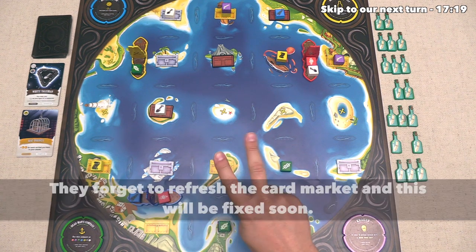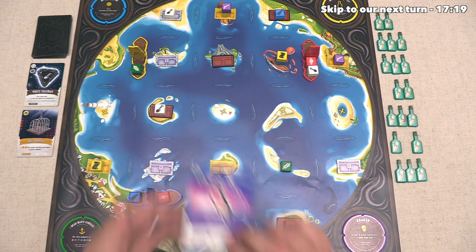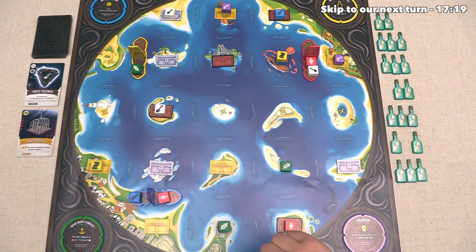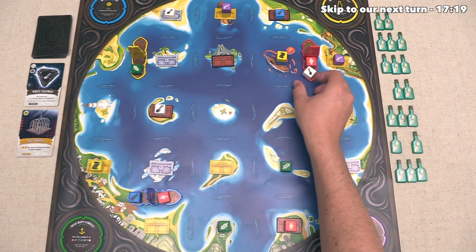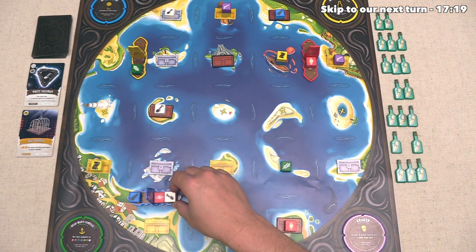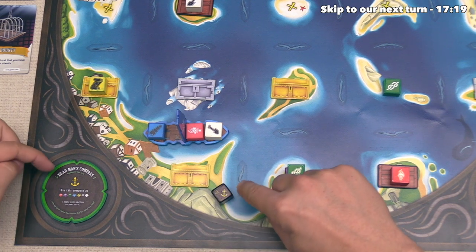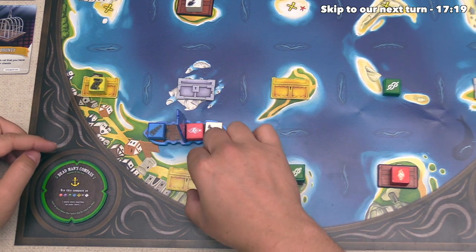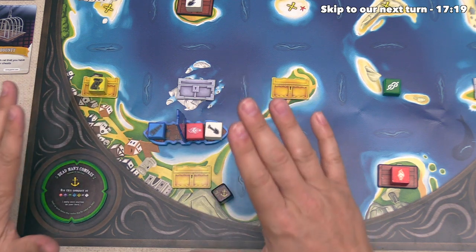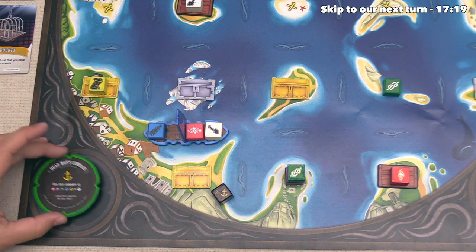And then with their second action, they are going to spend their green resource in order to pick up the plunder card. This is a fortune one-time use card that lets you steal one resource from any other ship. So they can look down here and add that in front of them, and remember, you have a limit of three cards, so they are now at that limit. Next up, they have to redistribute this, and they'll put it right here. They have taken two out of their three main actions, but before they take their third action, they want to use plunder.